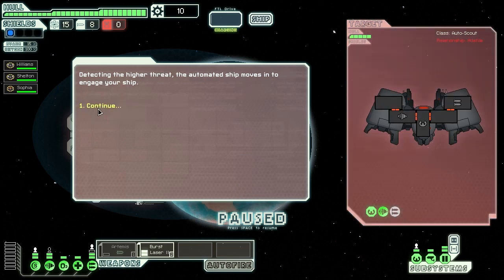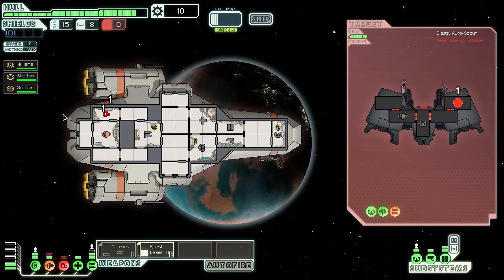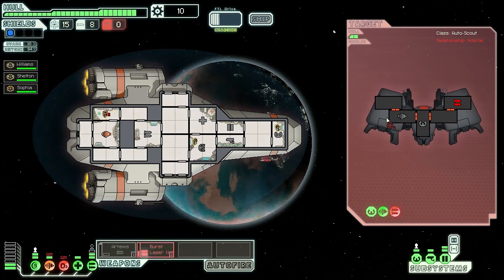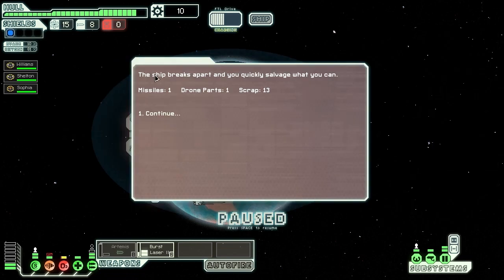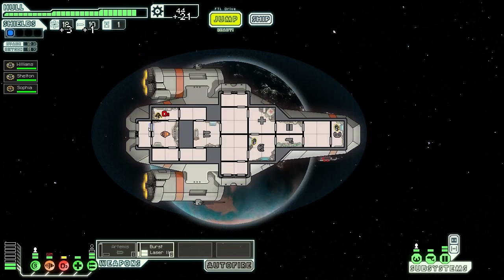It's hostile, so now we're in battle. I select the weapon and want to take out his weapons first — he doesn't have any shields, which is good since it's automated with no crew. Once our weapon charges up it will fire. He got through our shields and attacked our engines, so I'm sending crew to repair our oxygen room since our oxygen level is going down. We win — blow their ship apart and quickly salvage what we can: we got one missile, one drone part, and 13 scrap. Thanks for the help — take this on the house: 21 scrap and 3 fuel. So you get stuff for helping people, which is great.